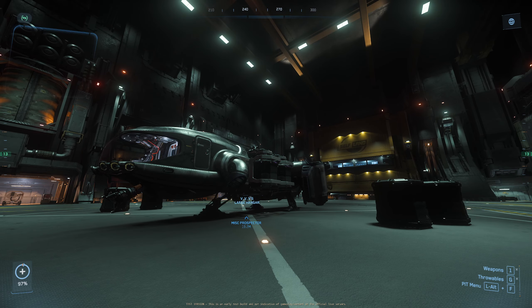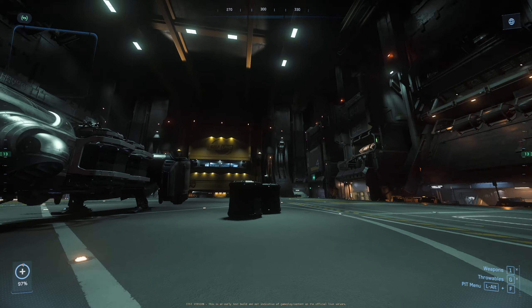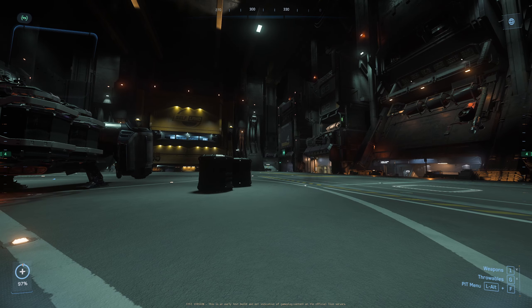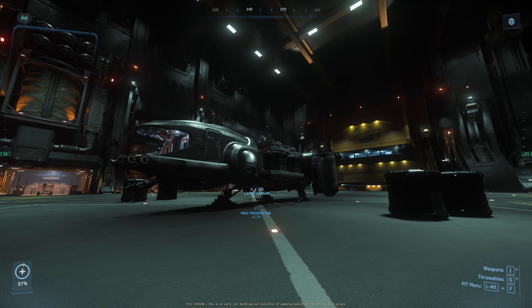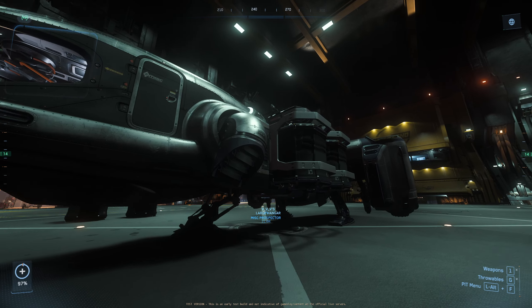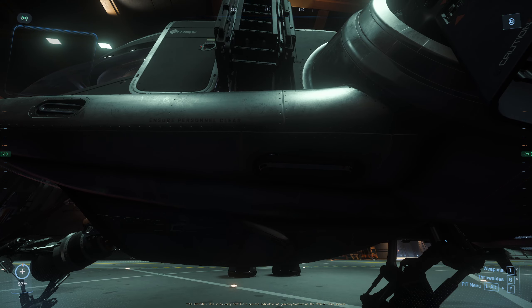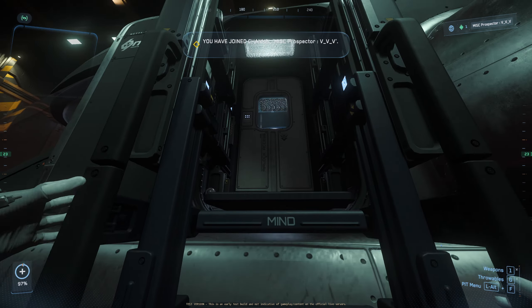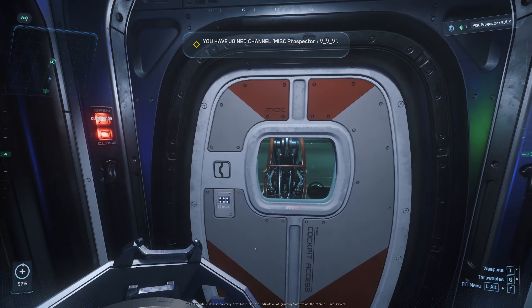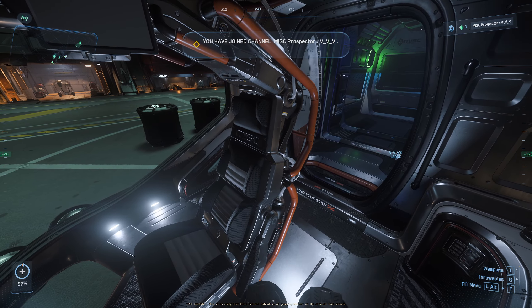So here we go — we are in Seraphim Station. I have purchased argo pods and we are going to find out if we can swap the bags on the Prospector. I haven't even tried this yet, so I don't know if it's going to work or not. Let me preface this by saying even if this doesn't work now, it may work in the future — this is an absolute test version. We're just going to have some fun and see what we have here in wave one of 3.24.